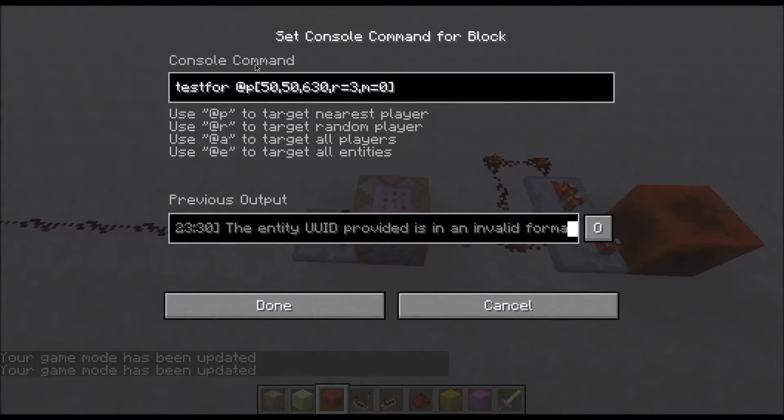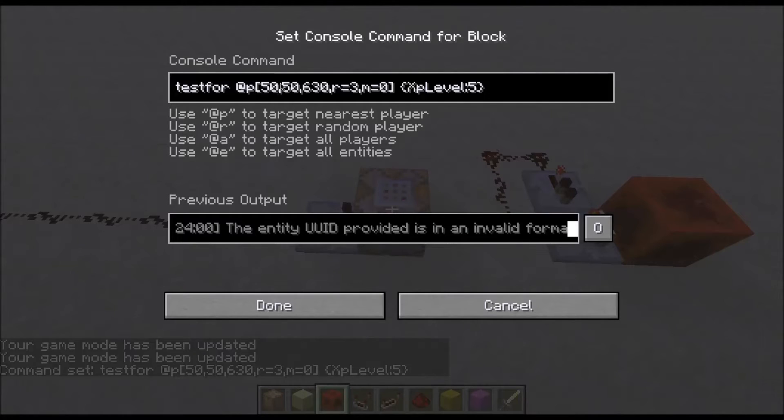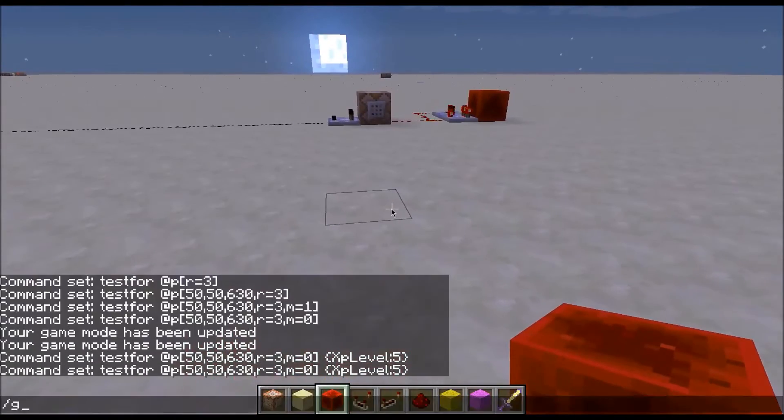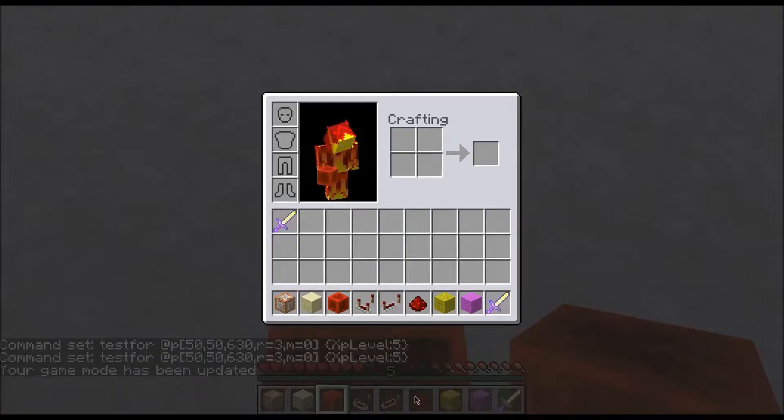There are other specifiers you can use: the level specifier, which is L, and the count specifier, which is C, but we won't go into those because they're probably not as important. You can also use NBT tags — you can use XP level, let's do 5. So now this command block will test for any player within this coordinate at a radius of 3 who is in survival mode and level 5. If I stand here and go into survival mode, it will find me because I'm level 5 and also in survival mode.